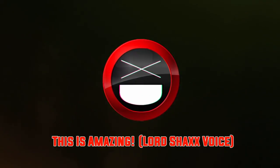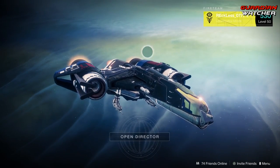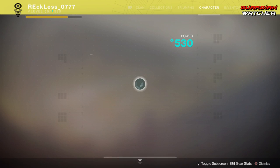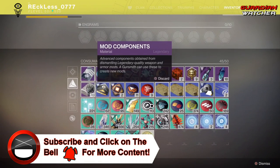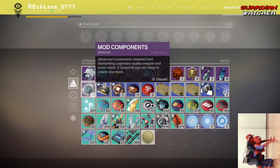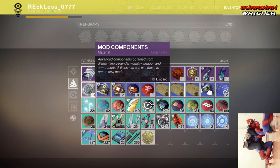Today I'm going to show you guys how to get unlimited mod components for such a little cost. What's up guys, Reckless here and welcome to Garnier Watcher. If you guys have Destiny 2 Forsaken, you know that mod components in our inventory are extremely scarce and it is very hard to actually go ahead and get them. I'm going to let you guys know how to get these so easily — you can pretty much get an unlimited amount with just such a little cost.